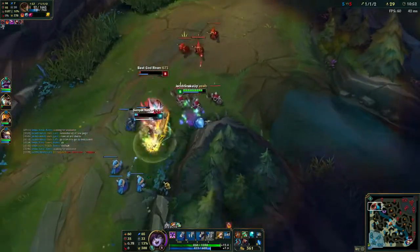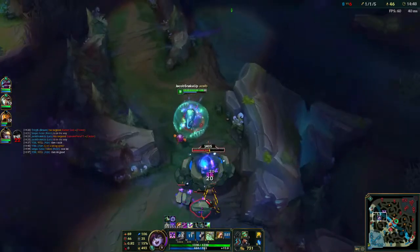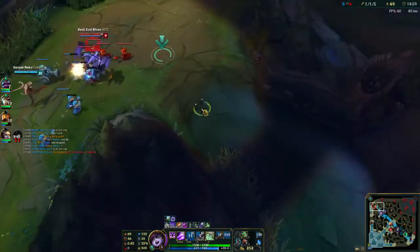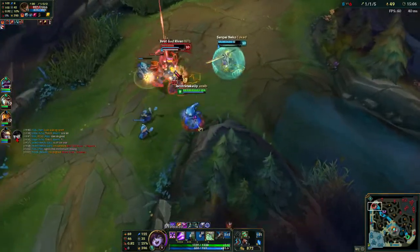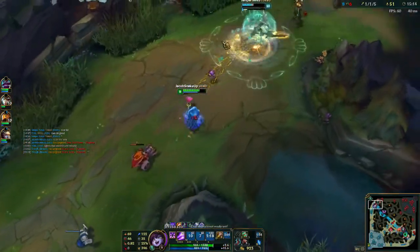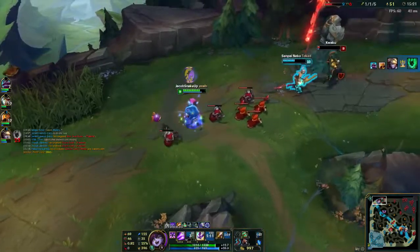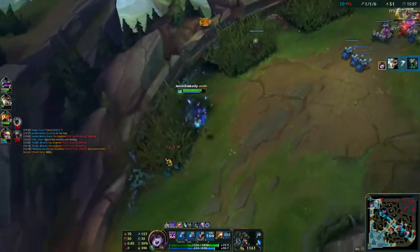If you take 10 CDR in your runes, that's a start. Then you get another 10 from your boots, and another 10 from Abyssal Scepter. I really suggest getting Abyssal on Lulu. Nowadays you're seeing a lot of tanks in League of Legends and the aura from Abyssal is too good to pass up, especially if you have more AP champions on your team. You can communicate to your team that you're getting Abyssal, so they can go Void Staff instead.